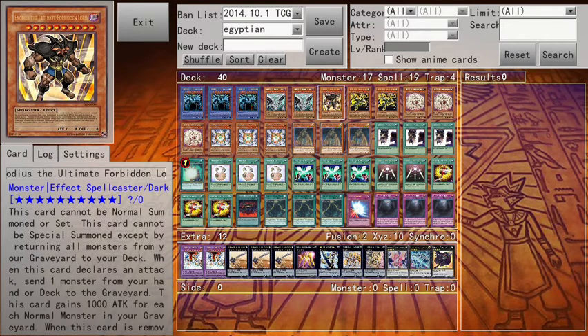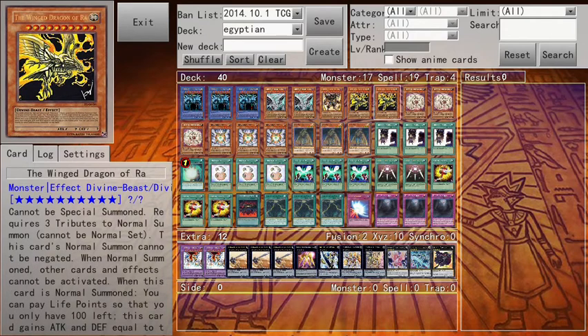One Exodus the Ultimate Forbidden Lord — very good, he's awesome. Two Winged Dragon of Ra. I've been thinking about using Slifer, but it's entirely up to you. You can use Slifer, you can use Winged Dragon of Ra, whichever one you prefer. You can even use another Level 8 star monster.